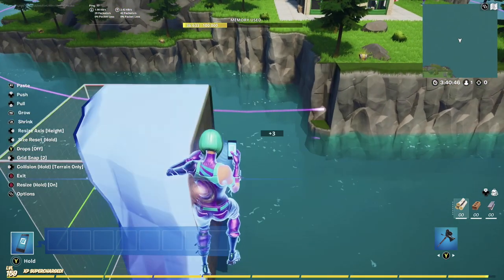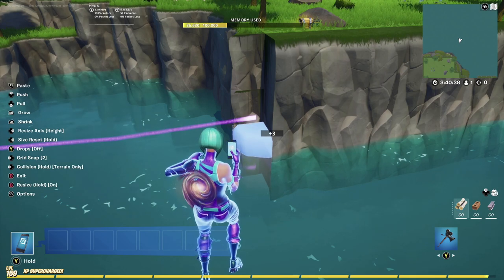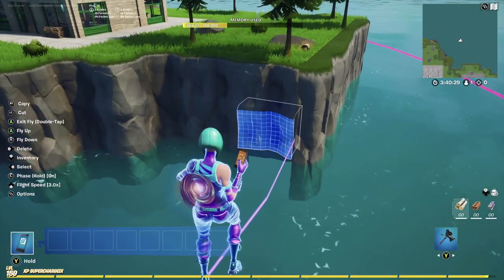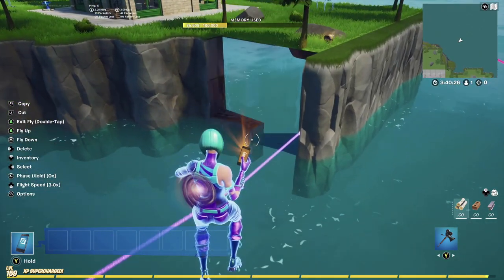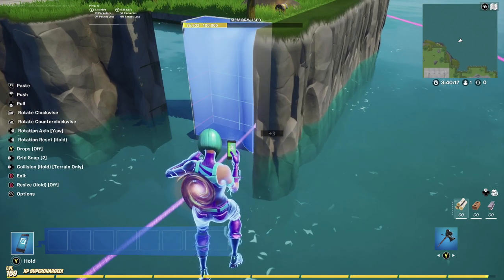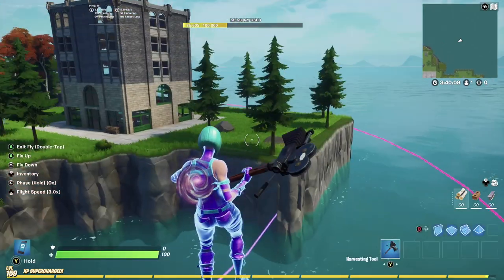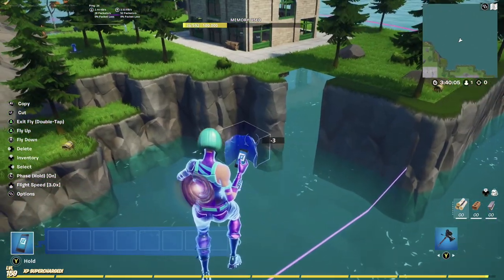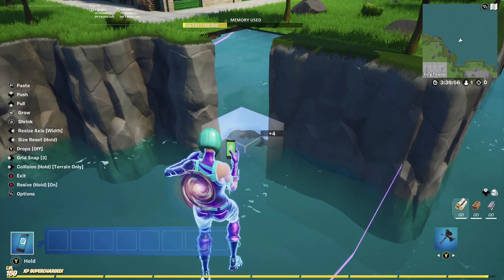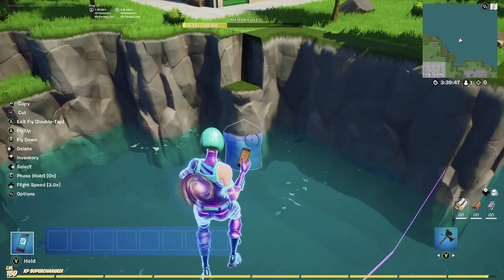Look at that — literally three memory and three memory instead of 100 memory. Even these corner pieces: four, three, and three — so about 12 memory — we're going to replace with one three-memory piece just by changing the height. Going around your whole map doing this, I guarantee you'll save between 3,000 to 10,000 memory. In season two of my battle royale map I saved 12,000 memory doing this — that gave me enough to expand into season two.